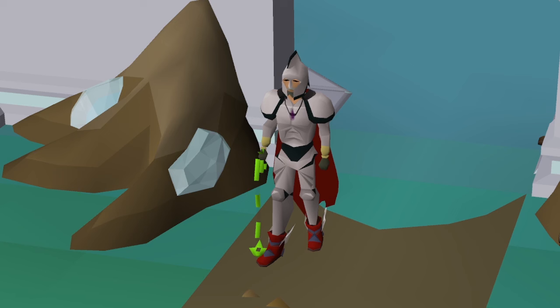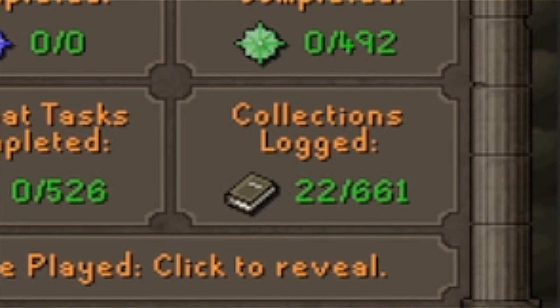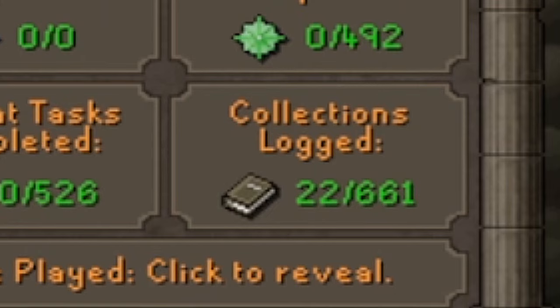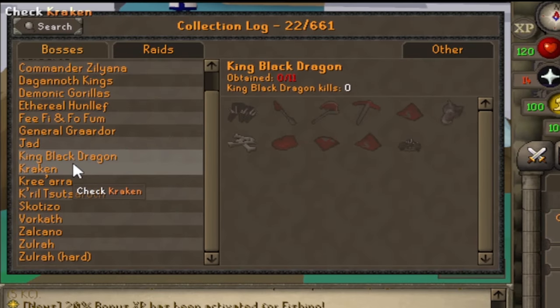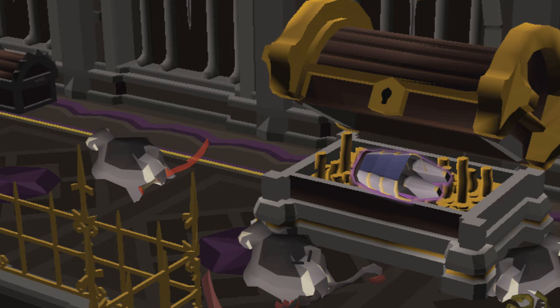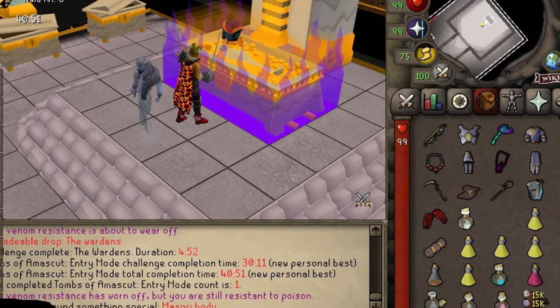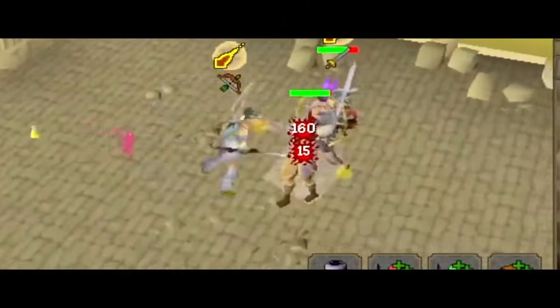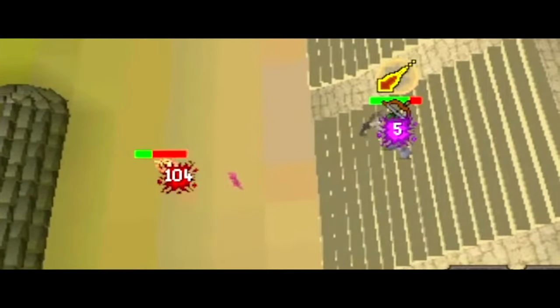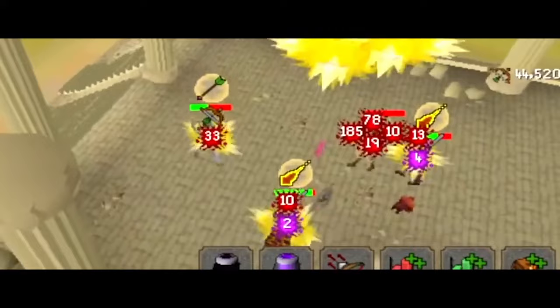If you're a fan of collection logs, don't worry — this server has plenty of logs to collect, over 661 collection logs, all coming from bosses, minigames and raids. This server is also packed with raids: there's Theatre of Blood, Tombs of Amascut, and also a fully custom raid called the Olympian. This raid is incredibly difficult, so if you're a fan of hard mechanics this is definitely one you'll enjoy.